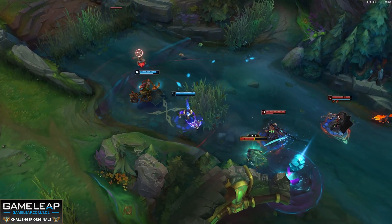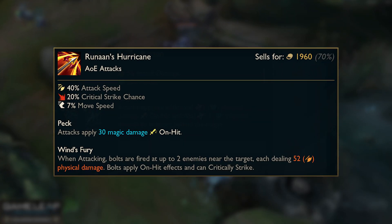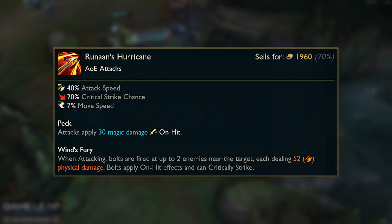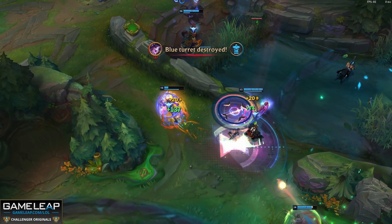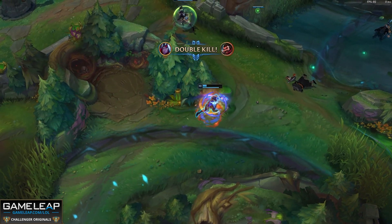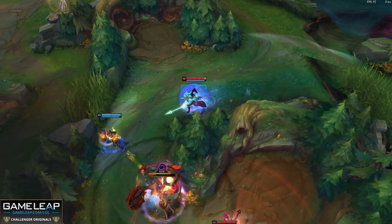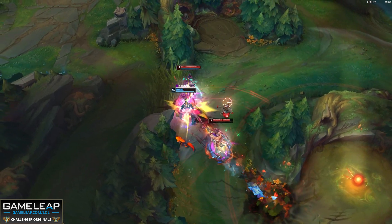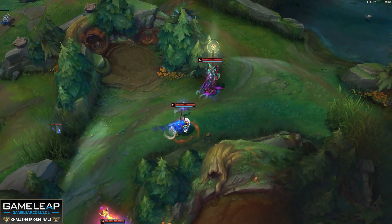Unfortunately, with the raw strength of all the new on-hit items, Runaan's Hurricane has kind of lost its place. While this item does have an AoE niche, the raw power that we get from completing a single-target item is just that much higher. I do suspect that Runaan's will receive some sort of buff to make it a little bit more attractive to purchase, but for the time being this item is excessively lackluster. If we're going to place this item in any on-hit build, we're going to be completing it as our fifth item overall, just because everything is so much better in its clearly defined niche, whereas Runaan's is more of a luxury item.